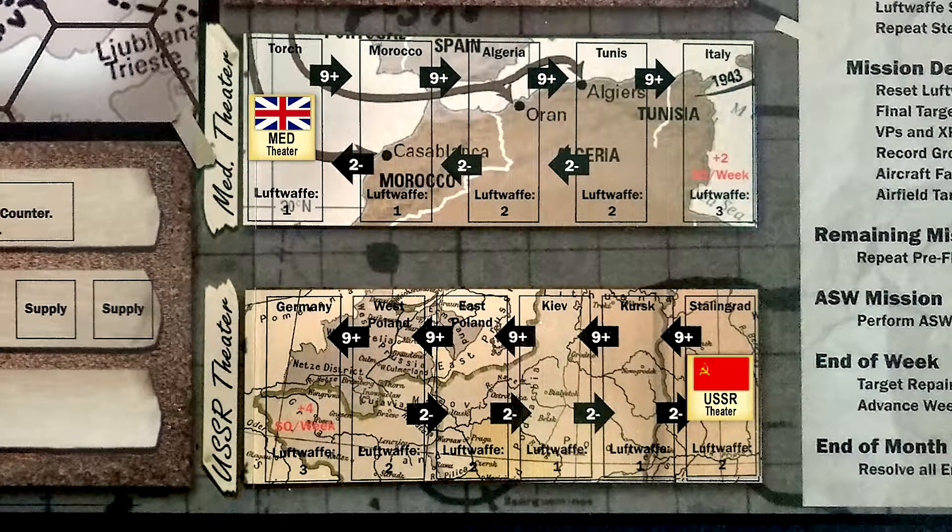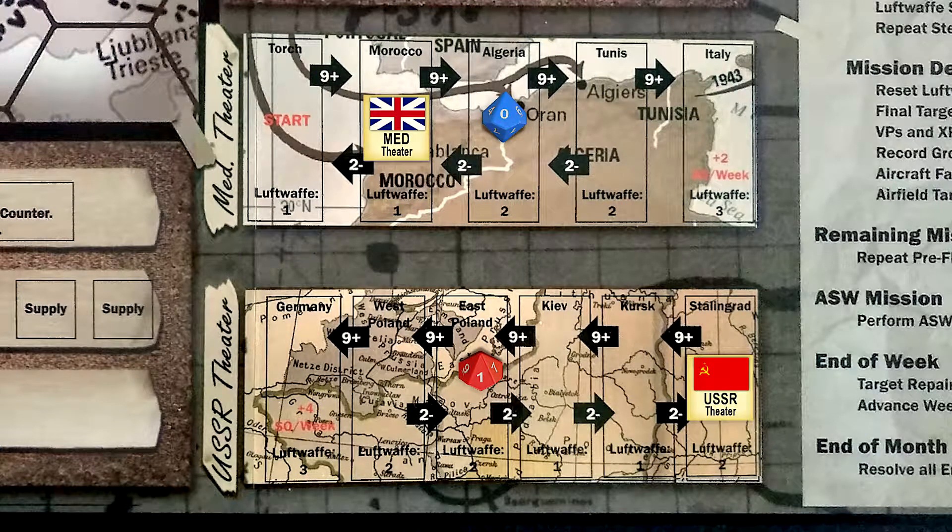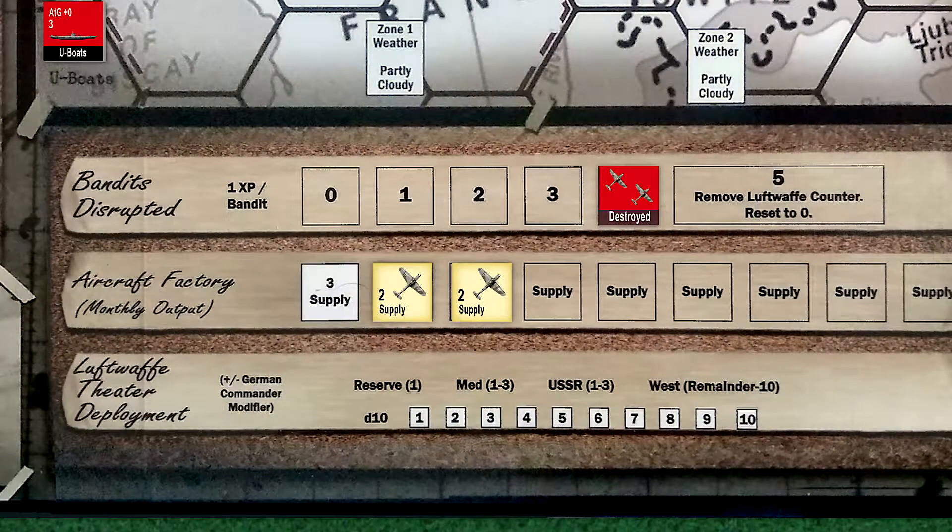We'll roll for the Mediterranean theater first and we roll a ten. We advance the Med Theater from Torch to Morocco. Now we'll roll for the USSR and we roll a one — a retreat. Since the USSR is already at its minimum starting position, it remains at Stalingrad. Now we'll select the number of new Luftwaffe squadrons to place on the map. We choose the amount equal to the number of current supply points — in this case, seven.